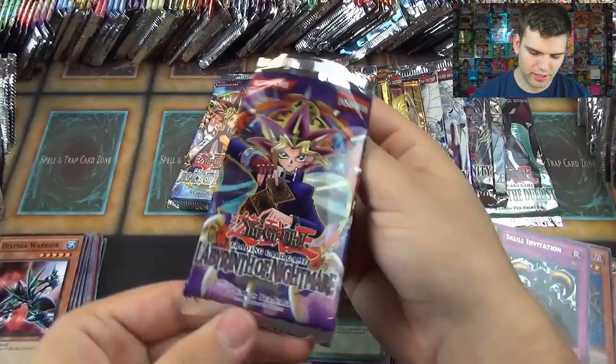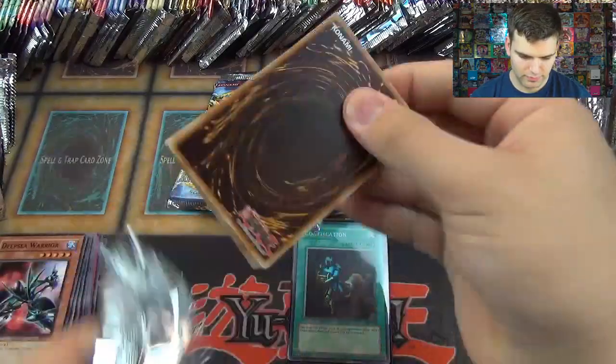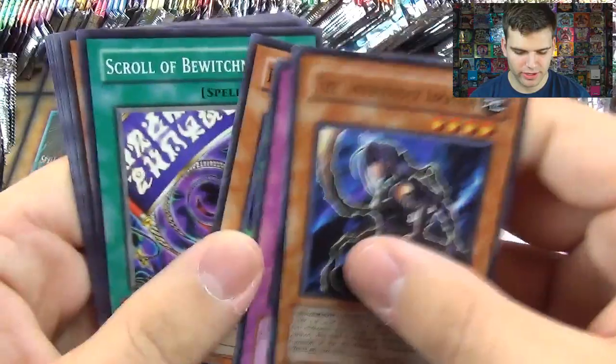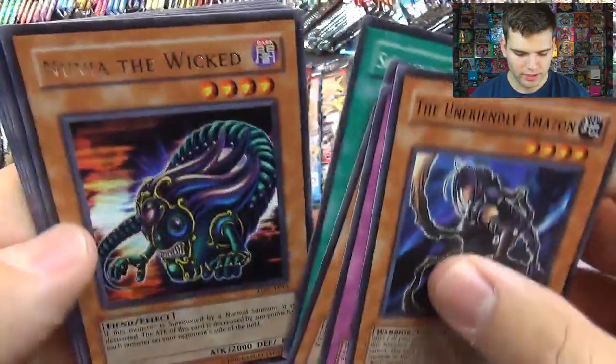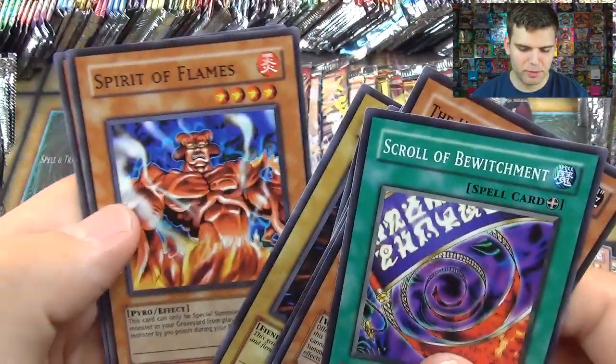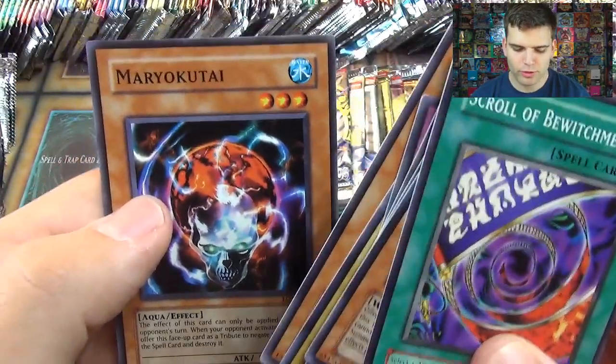Labyrinth of Nightmare: The Unfriendly Amazon, Mask of Weakness, Fairy Guardian, Scroll of Bewitchment, Nuvia the Wicked, Blind Destruction, The Earl of Demise, Spirit of Flames, and Mariokutai.